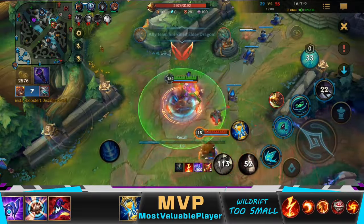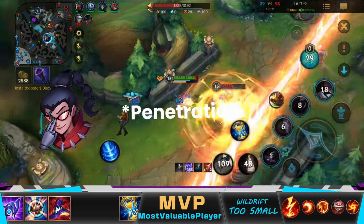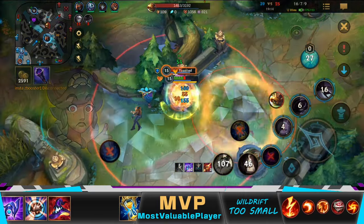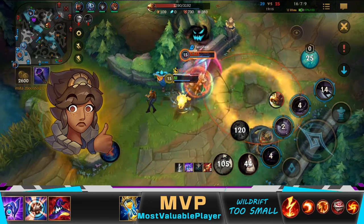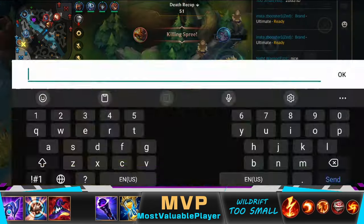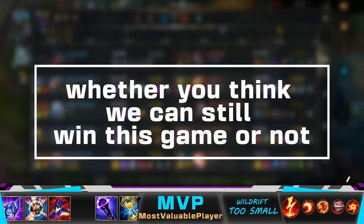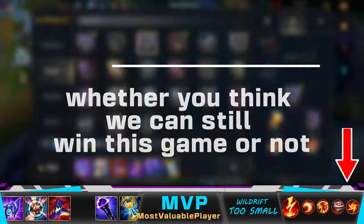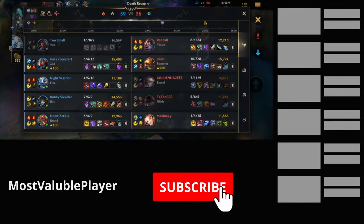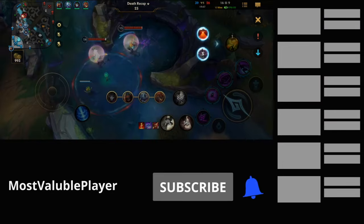I knew Rammus would be coming to fight me when I recalled, but now I have Elder and some magic resist, so it should be fine — nope, he is still able to kill me very easily somehow. Making things worse, Zed went AFK, so this game is far from over. Write down in the comments whether you think we can still win this game or not. Also, don't forget to subscribe and like this video if you find it helpful.